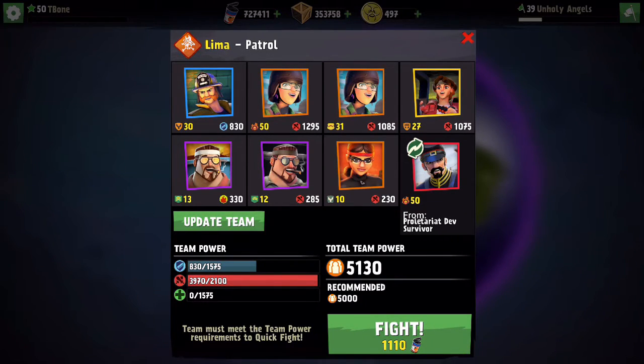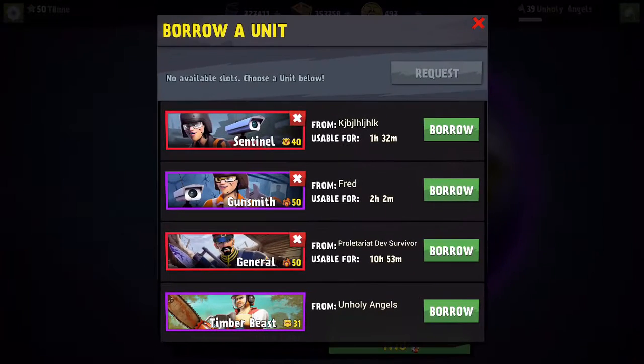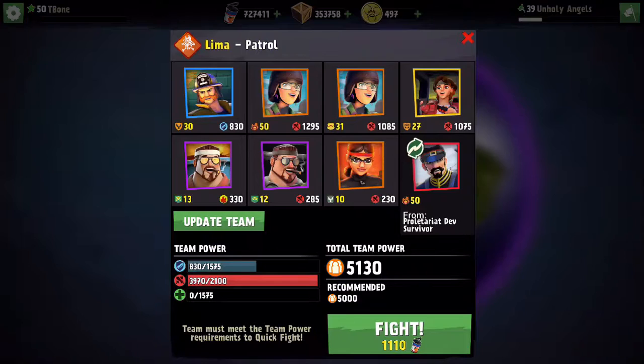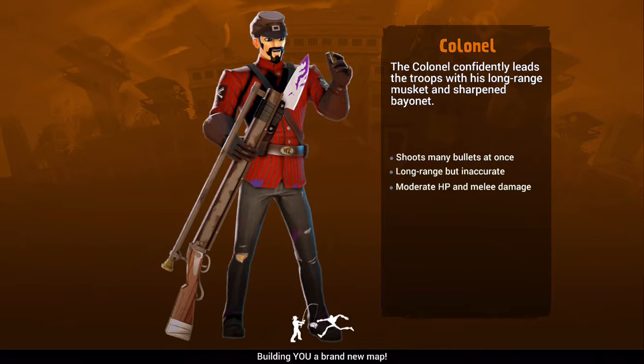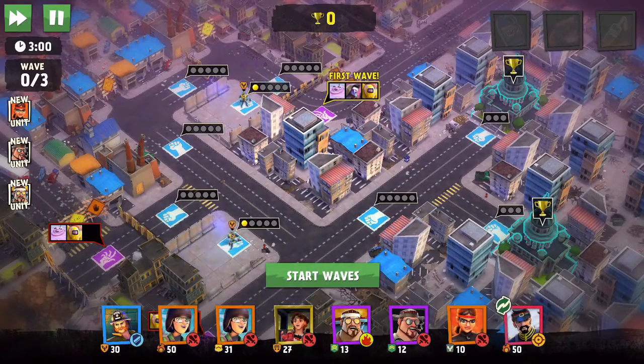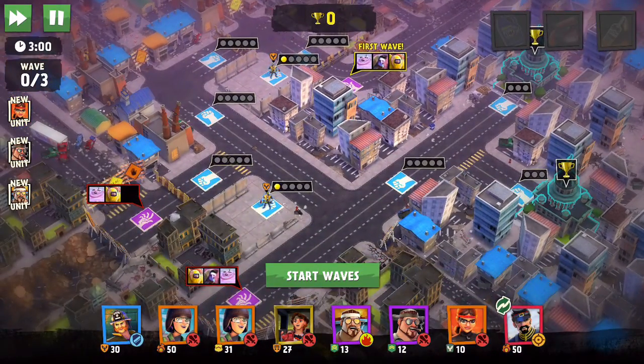Hey, how's it going everybody? This is T-Bone here, welcome back to another episode of the Mythic Unit Highlight. This week I've decided to go for the General. What I'm going to do is fight in Lima Expert and show his gameplay, and then we can go into Manila Insane with a full team to show how we can use the unit effectively.